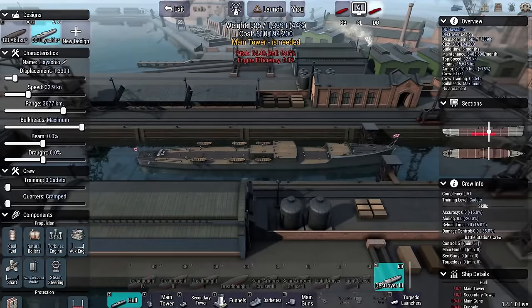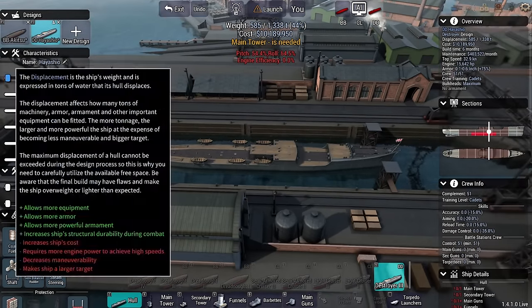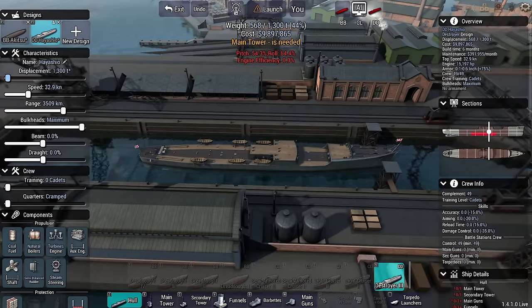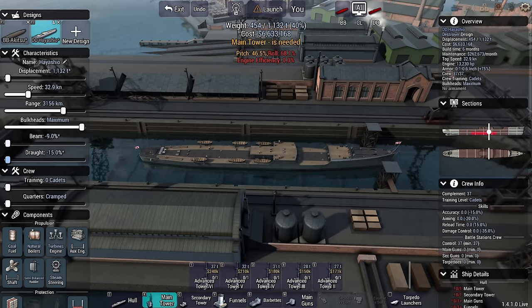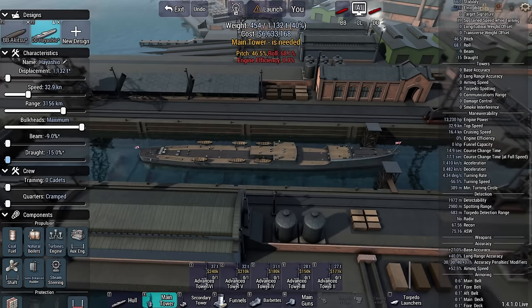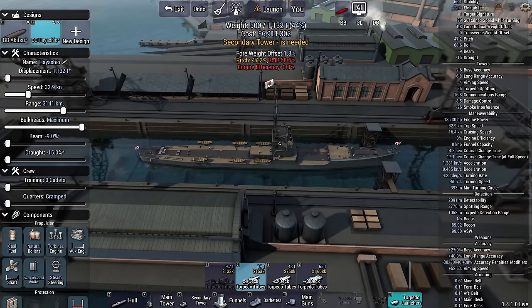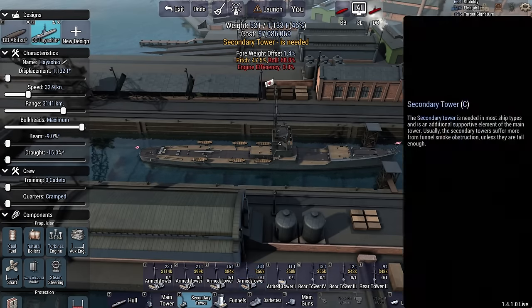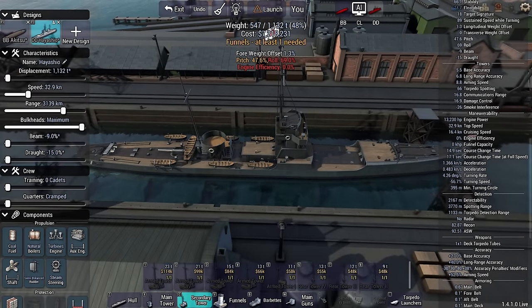Starting with the most basic ships — I'm going to use the destroyers as scouts and nothing else. I'm going to keep them as cheap as possible. Right now they're already costing me 9.8 million. They're going to have just a tower. I'll reduce the beam, reduce the draft — tiny, tiny ship. This is to keep their own detectability as low as possible. They're going to be a forward scout, a forward observation platform. They'll have just a torpedo launcher, mostly because they have to.